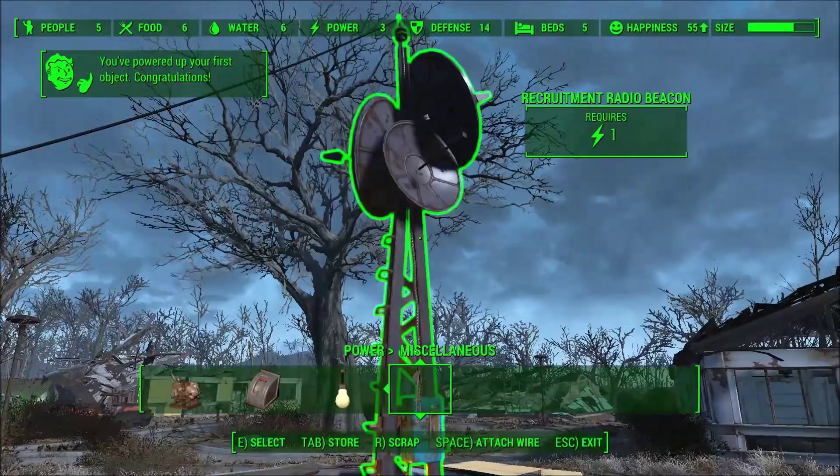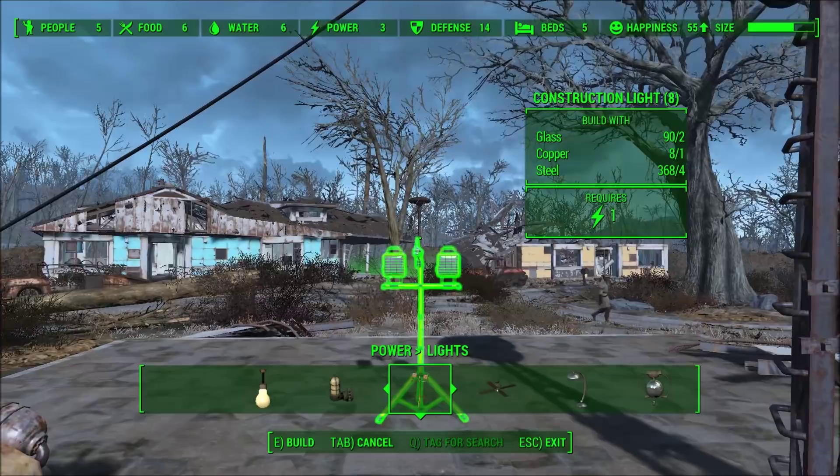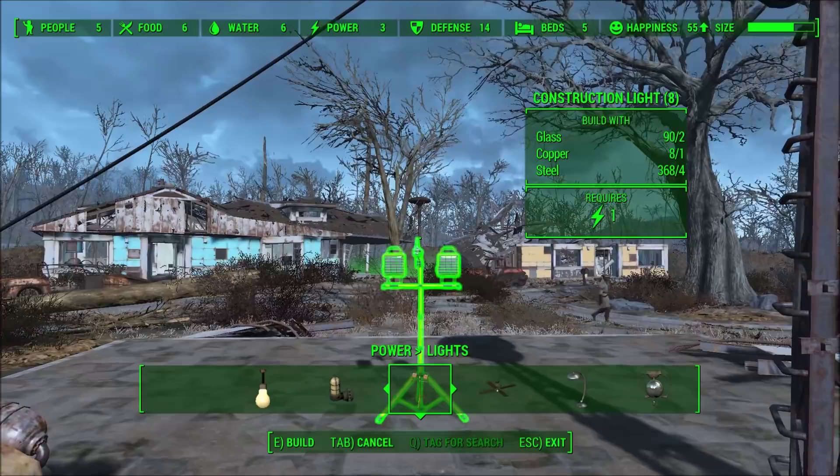There are many different types of lighting available in the game. I'm going to use a work light since we're out in the open and can't hang on walls or anything like that. I'll just place it right there. And again, in order to connect it, I just go up to the generator, push spacebar, and then push spacebar on the light.